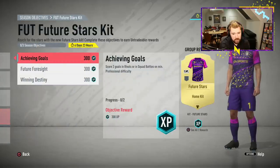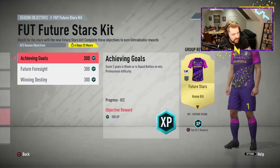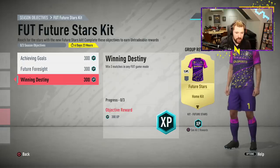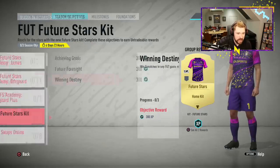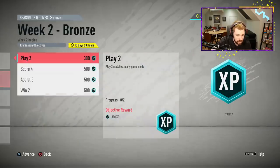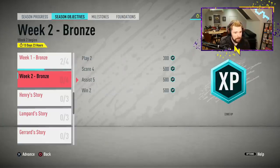Score two goals in rivals or in squad battles. Are they listening? Is that the greatest news I've seen today? The fact that they've put rivals or squad battles in there — oh, thank God for that. Play four matches in any foot game mode. Win three matches in any foot game mode. It's only the first time they've done something like it, but they've done it and I can't be mad at that.